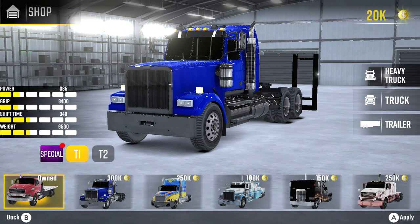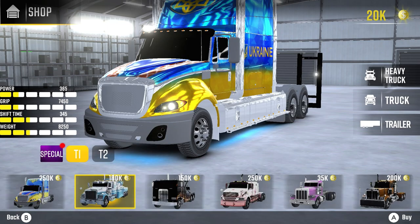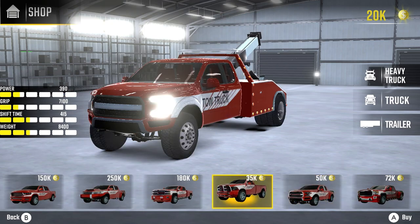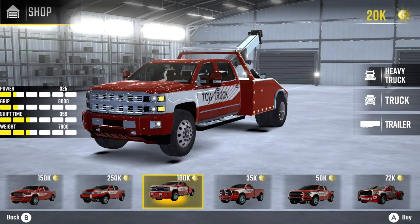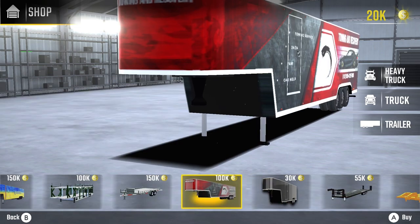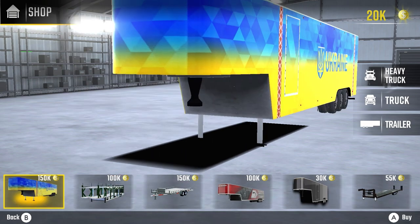Amongst the trucks you'll find both lightweight and heavy versions, all of which look pretty decent in the menu at least. There are also SUV trucks — or pickup trucks as I like to call them — and finally a bunch of different trailers, and we'll get onto how all of these affect gameplay later. But the menu itself is pretty poor to navigate.